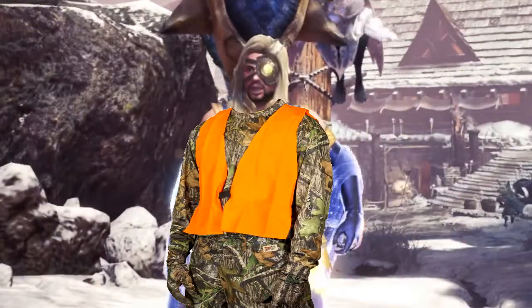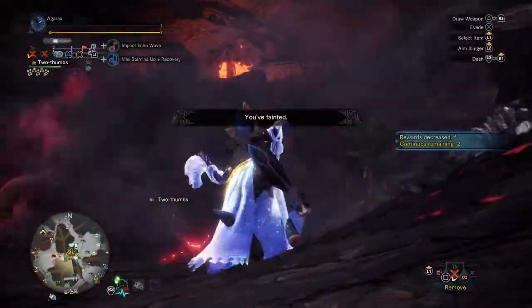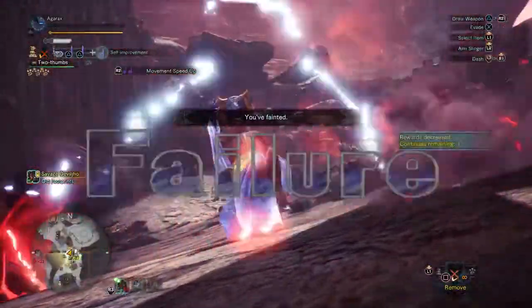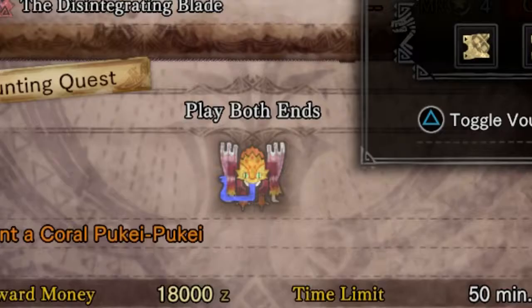Alright, we've got our armor, let's start hunting. I'm master rank — no big deal. Let's hunt some old school power. The Savage Deviljho might be high rank, but he's still fodder for the hunting horn. However, after careful consideration, I think we should hunt something more of a beginner level.